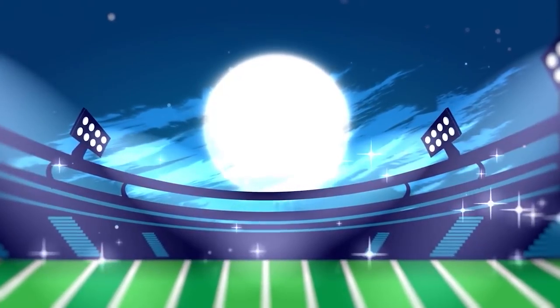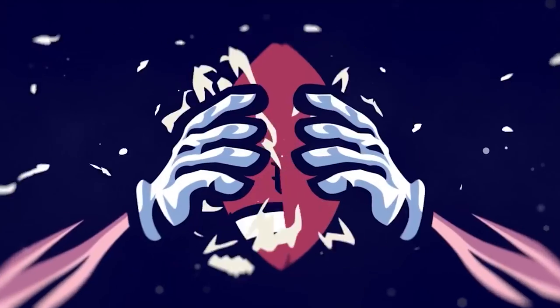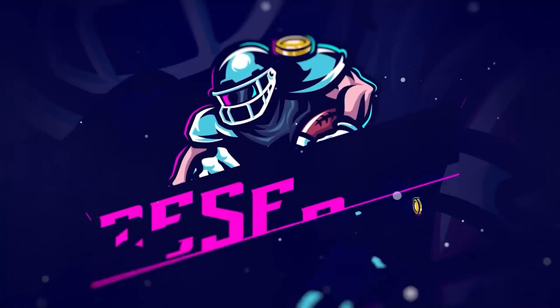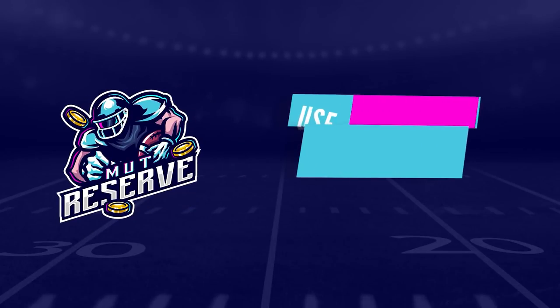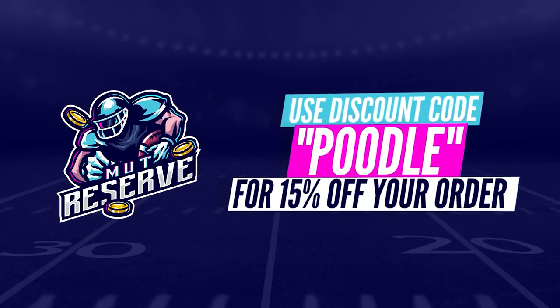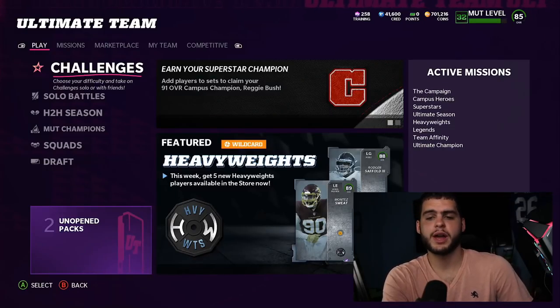If you guys are looking for super cheap, fast, and reliable Madden 22 Ultimate Team coins, look no further than my sponsor muttreserve.com. They're super awesome to work with and have 24/7 support. Head over to muttreserve.com and use code poodle at checkout for 15% off your order.